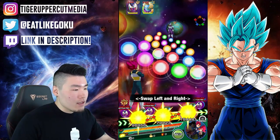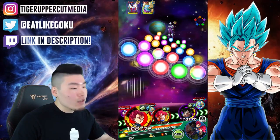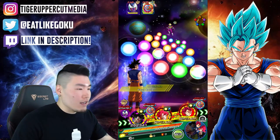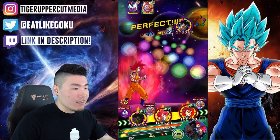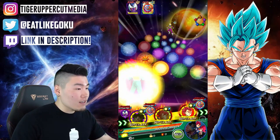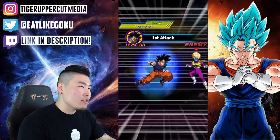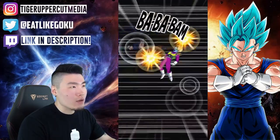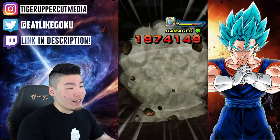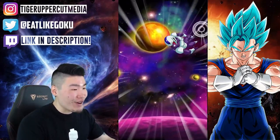TEQ Godku has a higher attack stat, a bigger buff on his passive, and he also gets additional attack for every rainbow ki sphere that he obtains, which he also gives to himself. So it's just not fair to compare the two because it's a newer unit. But it's actually very surprising that the STR one isn't that far behind the TEQ one — we're only looking at about 100k difference when there's such a big difference in their passives and age. The TEQ one only has about 200 more base attack than the STR one.